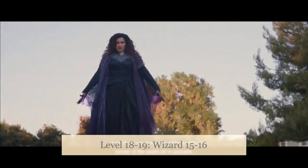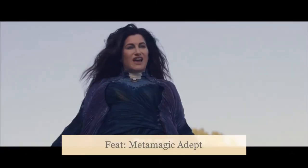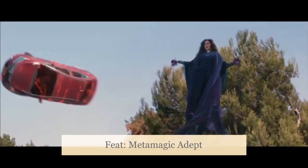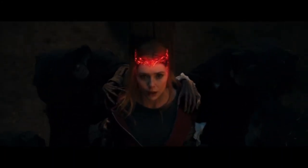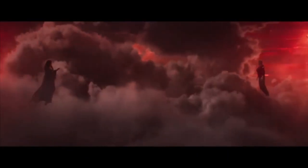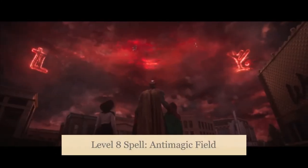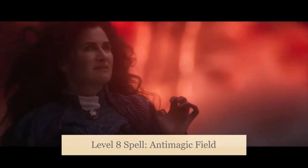At level 19, Wizard 15 and 16, we get our final ASI or feat, and here I'm going to take Metamagic Adept. I'm taking this solely to appease those who feel strongly that Wanda should be able to use Subtle Spell to cast her magic, since it's specified by Agatha in-universe that she can cast her spells without incantation. So with this we'll take Subtle Spell, and Quicken Spell since we only have two sorcery points per long rest — two times when we really need it, we can use Subtle Spell to cast a spell without somatic or verbal components. For our 8th-level spells, I would take Antimagic Field for that Agatha rune magic — but this nerfs your own magic so it's not a perfect fit and you should use it sparingly.